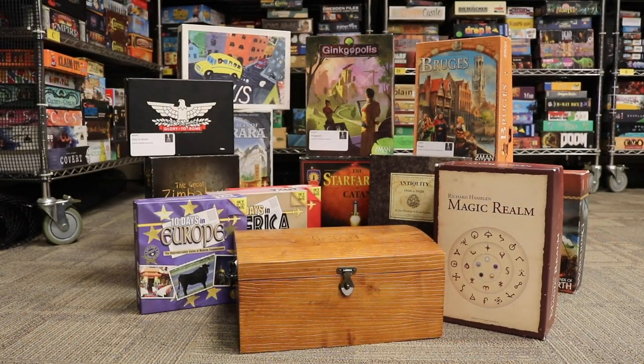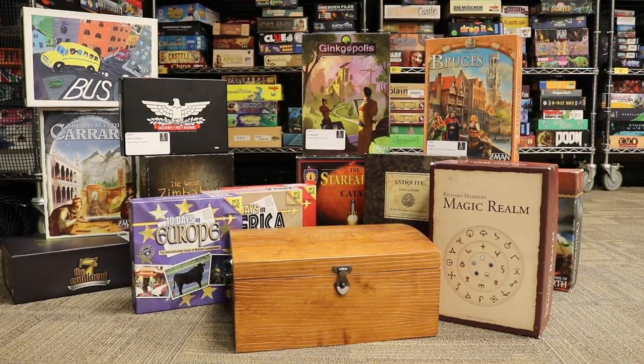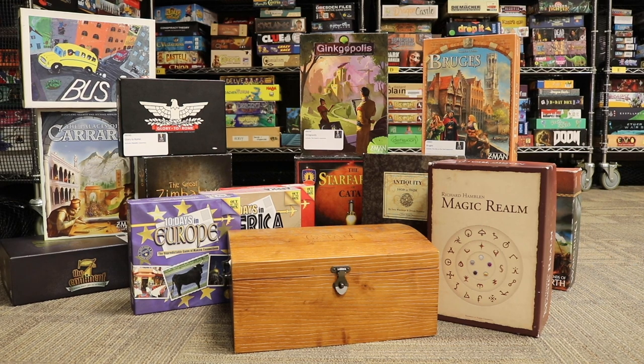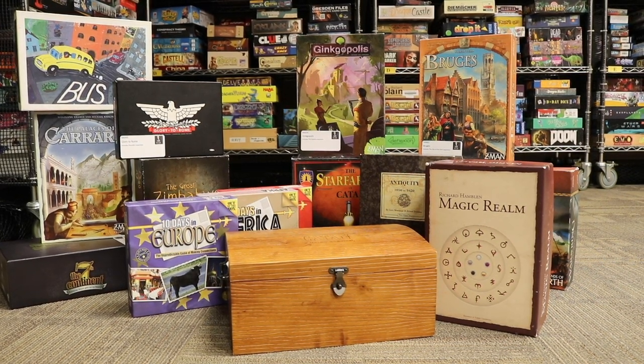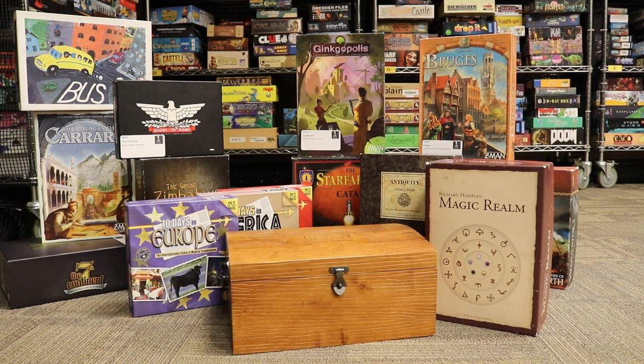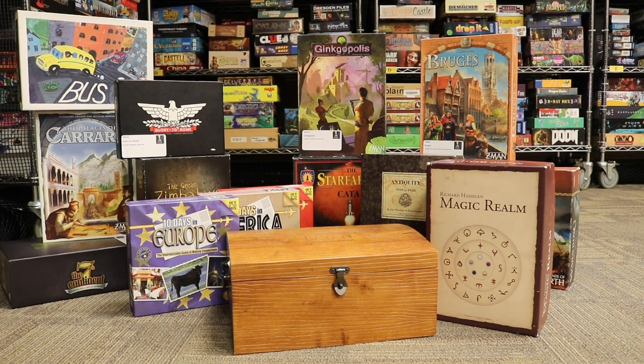And these are the Grail games that we found in the BGG library. Grail games that we know are in the library but are so popular they are currently checked out include Dune — the 1970s game that recreates Frank Herbert's universe incredibly well — and Star Wars Queen's Gambit, the 3D space combat game based on The Phantom Menace.